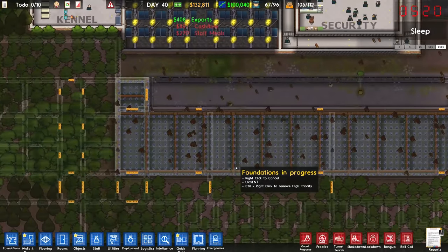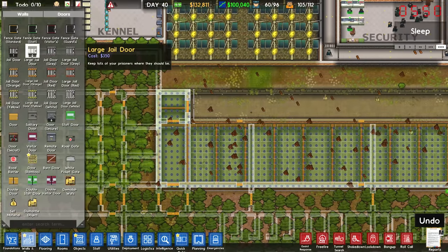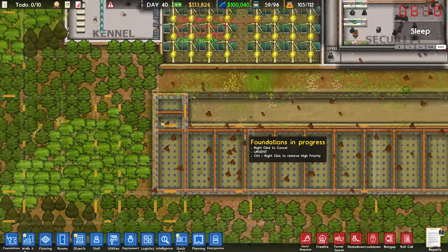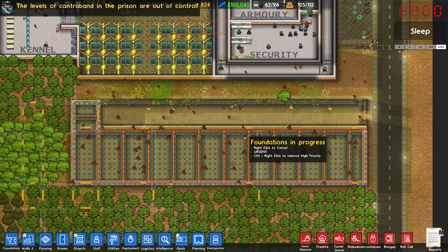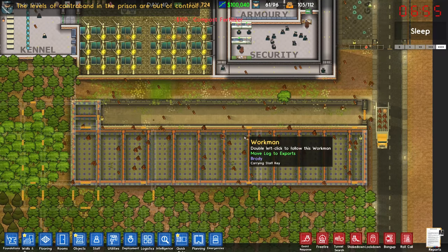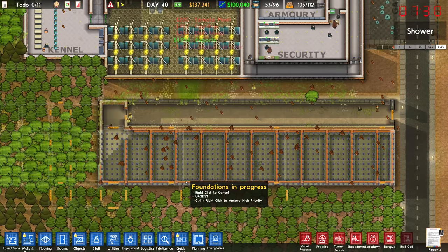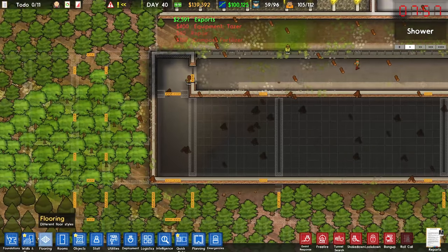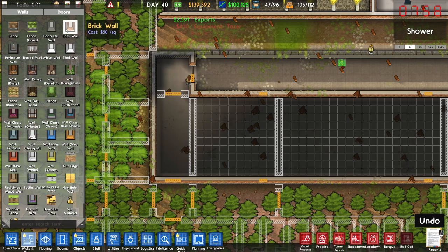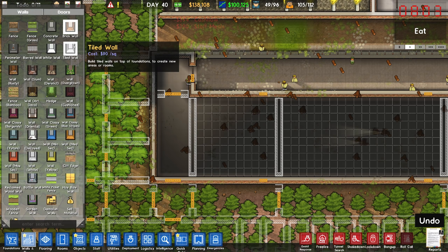They are going to need a door on there. So let's go to doors, let's go to large jail door and we'll slap it on there. Get that prioritized and that should pretty much finish that entire building, which will be fantastic news. So that bit's done and the lower part is also done. Now I really do want to use like the white walls and things like that. They're just so interesting looking and they are the same price as the brick walls.